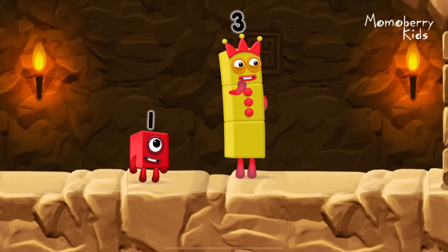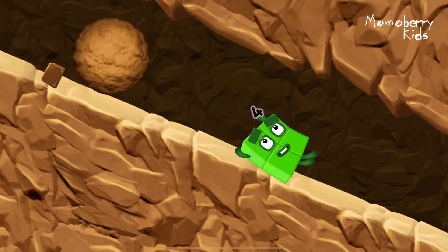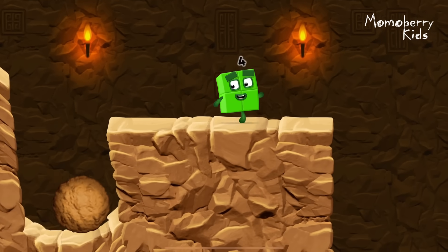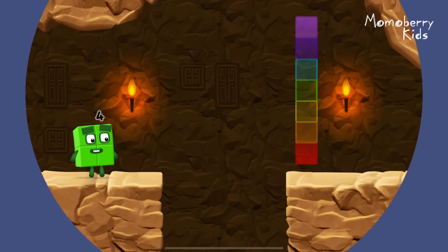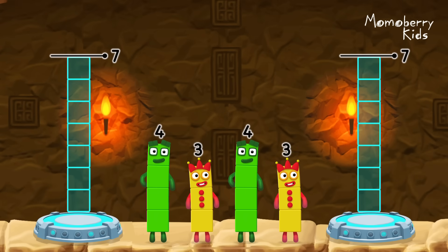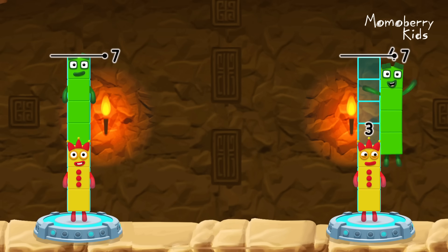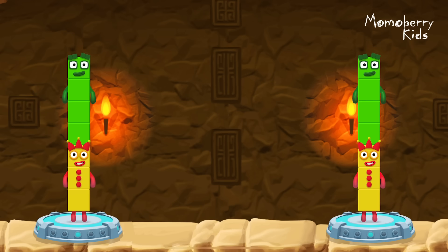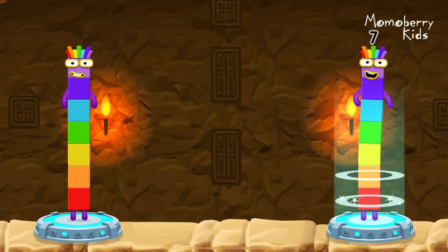I think three might need one's help to get past that wall! Oh yeah! Share the number blocks evenly to make two groups of seven. Three, three, three, four, three. You cracked it! Three plus four equals seven. Three plus four equals seven. Seven equals seven.